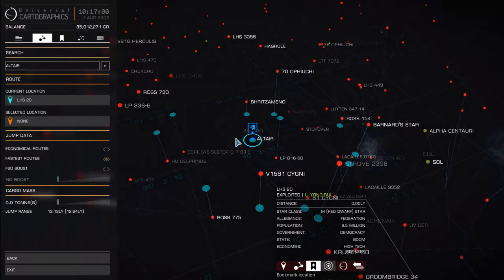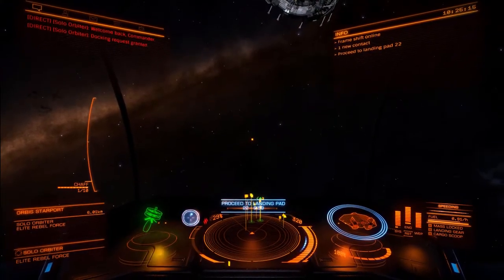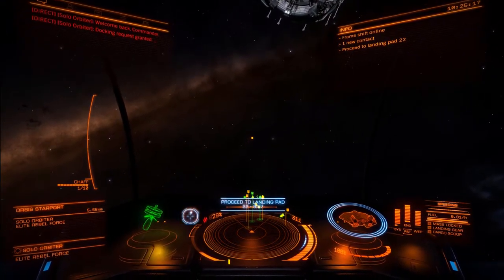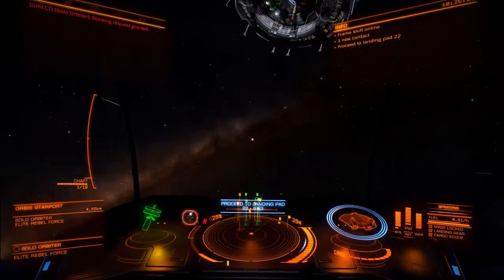To be effective in trading, you want to make as few hyperspace jumps as you can for the most money possible. A good way to do this is to find multiple data and cargo missions going to the same location. Don't worry if there aren't any missions going to the same place — just find the most valuable mission after that.